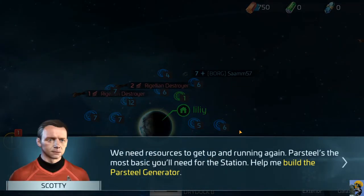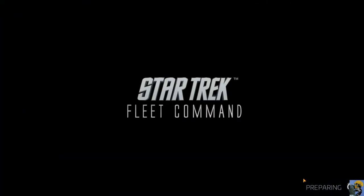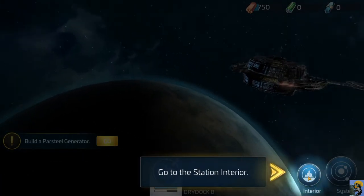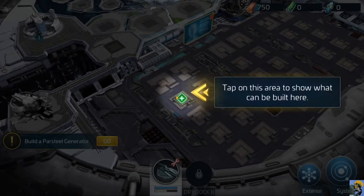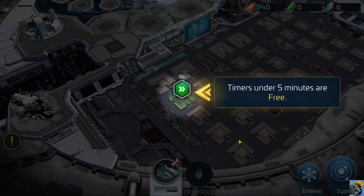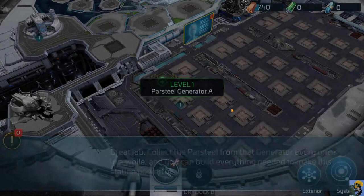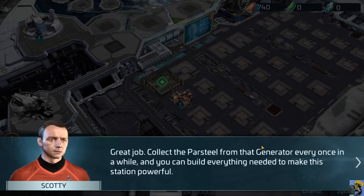We need resources to get up and running again. Parsteel is the most basic - help me build the parsteel generator. Tap to take a look at the station and then tap on this area to show what we can build. I can build a parsteel generator - it only takes 10 cinnamon sticks. Timers under five minutes are free, so I just click it. Great job - collect the parsteel from that generator every once in a while. You can build everything needed to make this station powerful.